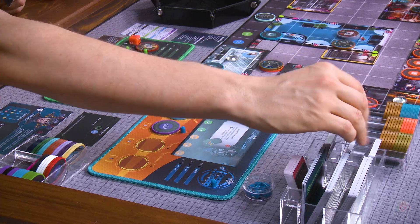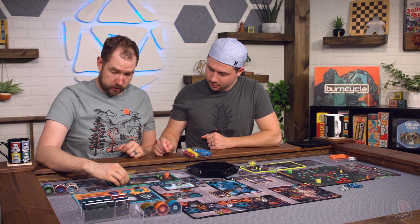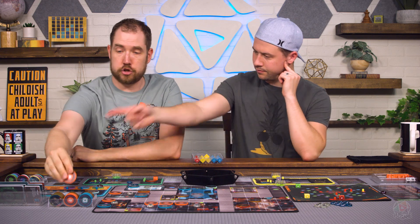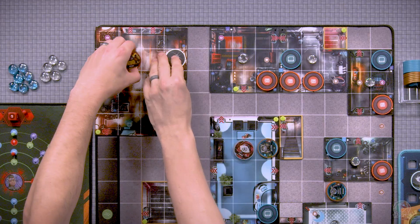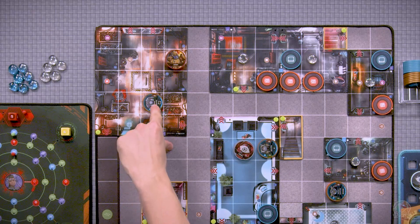I'm going to discard the Expando Trash and get two power from it — keeping this equipment card. I go to seven, eight power. I'm going to use my free action, which is a breaching charge. I have my wall dissolve ability, which means I am not detected. There is now a hole in this wall — I'm outside of his range still because he can only see one peripherally.